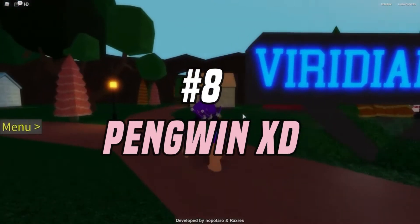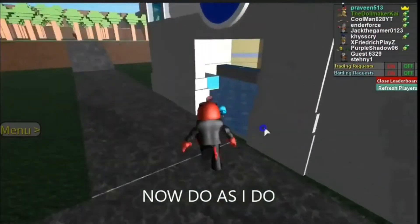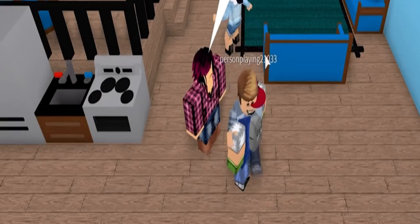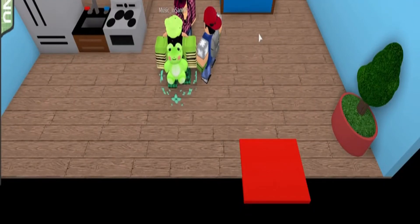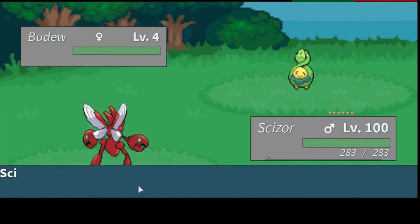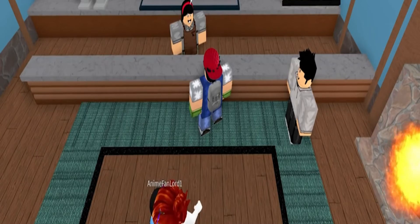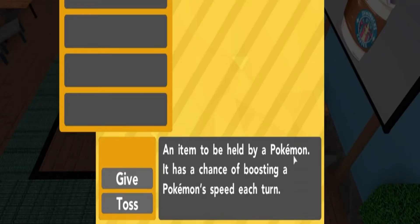Number 8: Penguin XD. The Penguin XD promo code comes with a Piplup Pokemon called Penguin XD. The Piplup is light blue in color and is covered in thick down to insulate against the cold. Its face is white and it has a dark blue head. It was introduced in Generation 4 as a water-type Pokemon, and its abilities include Defiant, which is a hidden ability.